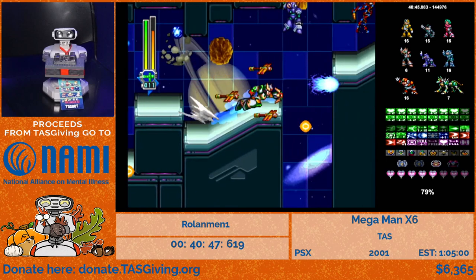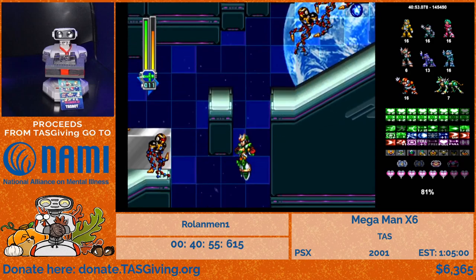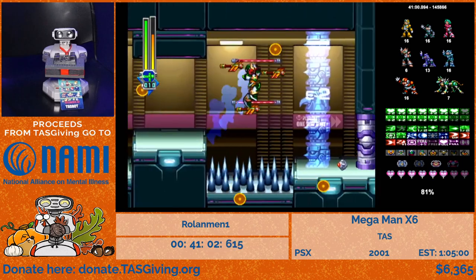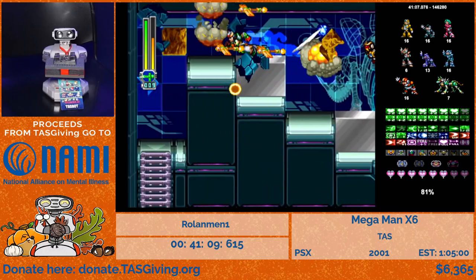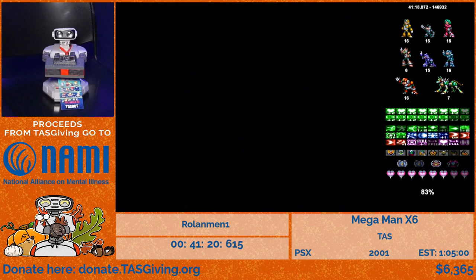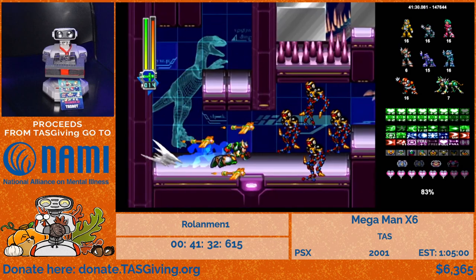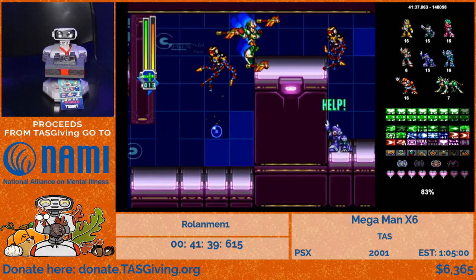We specifically manipulate these areas to not revisit ones we've already been to — revisiting wastes time and each area has at least one Reploid. We want to visit all of them in just two visits total. The last area holds the portal to the alternate area. One Reploid here has the Quick Charge part — which is useful, arguably better than Ultimate Buster in many ways. We head into the alternate area just to get one single Reploid, and then we fight Dynamo again.